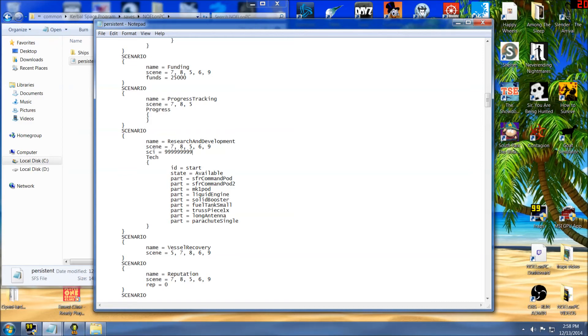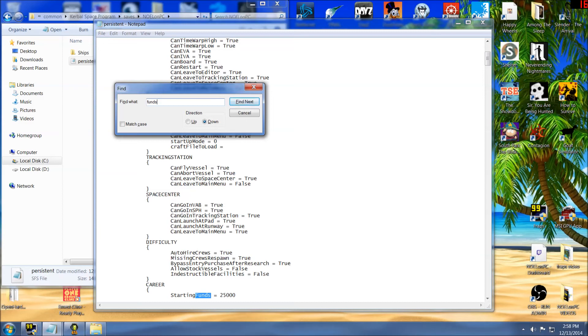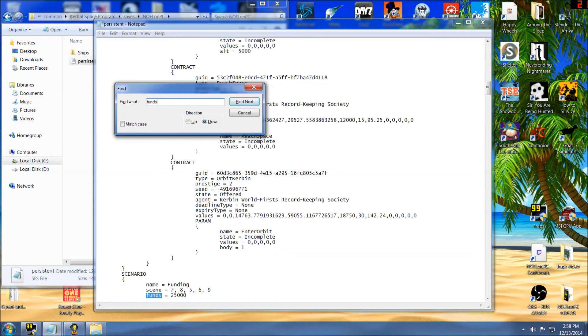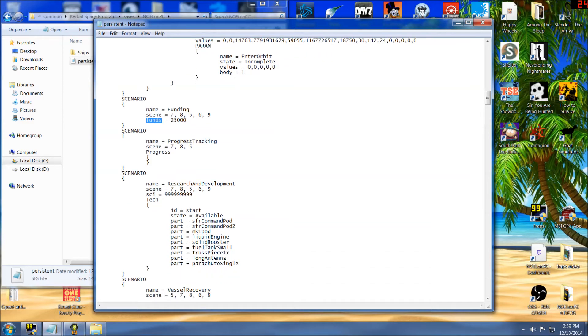Now for the sake of shits and giggles, let's roll back up to the top and do Ctrl+F funds. Starting funds — we don't want that. We don't want funds multiplier, we don't want funds loss multiplier, but sure enough the fourth click down gets us to funds — which was just above the science value we already edited. Let's do 50 million.